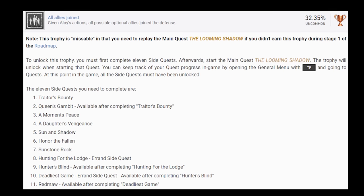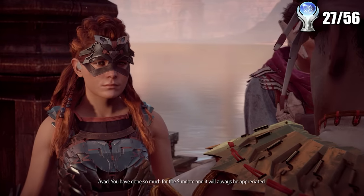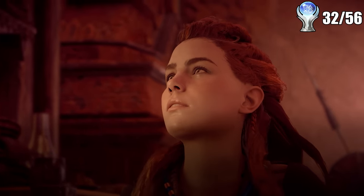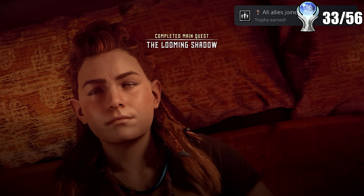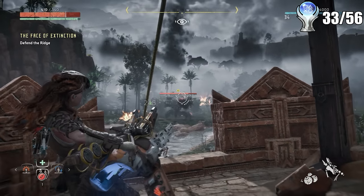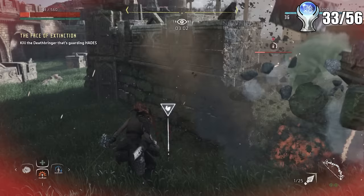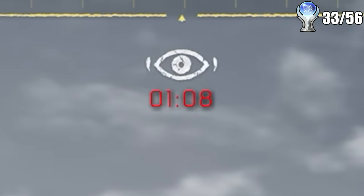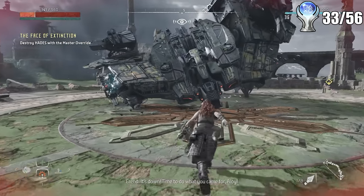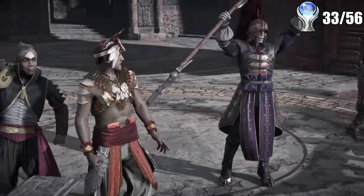There is one missable trophy called All Allies Joined, which requires you to complete a specific set of quests before doing the final mission. So I went off and did all of those, which yielded some trophies. Once done, I started the final mission, Looming Shadow, and got the All Allies Joined trophy as soon as you go to sleep to prepare for battle. The final mission is an all-out assault on Meridian with giant enemies, but they give you overpowered weapons so it isn't very challenging. The final boss fight however is actually quite hard — I struggled a lot, almost didn't do it in time. The best strategy is to focus solely on shooting off all the components. Once beaten, a ton of cutscenes play and the game ends, giving a trophy for completion.